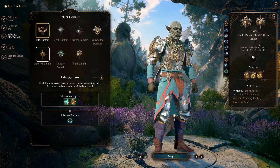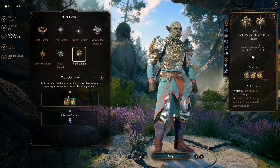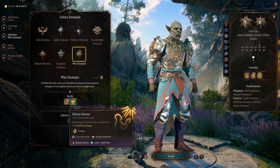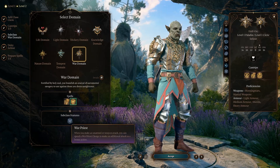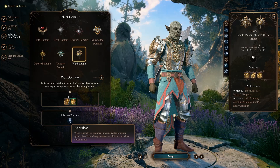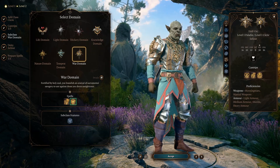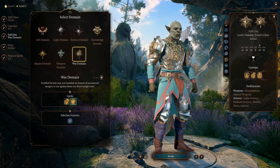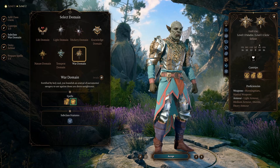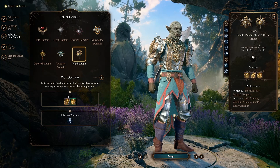The key component here is we are going to select the subclass War Domain. By selecting this subclass, we'll get spells that we're already going to have access to as a Paladin, so not a lot of help there, but we get War Priest charges, which means we get three extra attacks with a bonus action whenever we choose. This means we essentially have Extra Attack occasionally in the early part of the game, which is a huge power buff, especially as a front-line character.